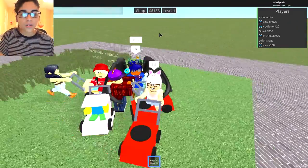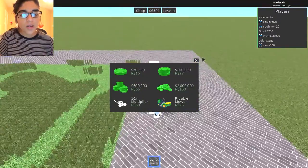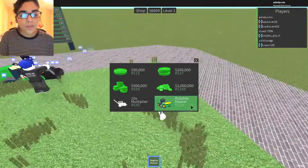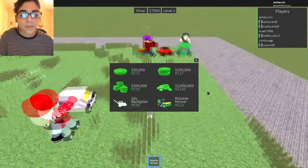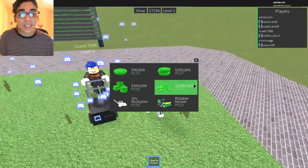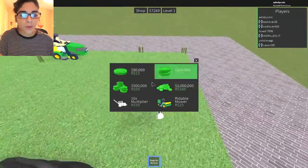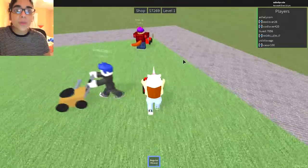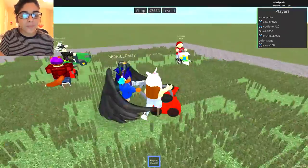I have no clue how he got that tractor — maybe there's a code for it. Looking at the shop, you can buy a rideable mower for 25 Robux, or a ten times multiplier for 50 Robux, which is actually pretty cheap compared to other games. You can also buy coins with not much Robux at all.